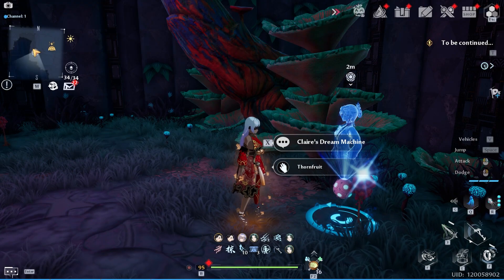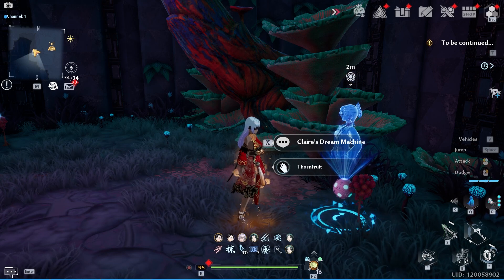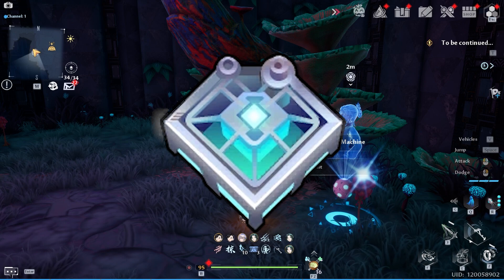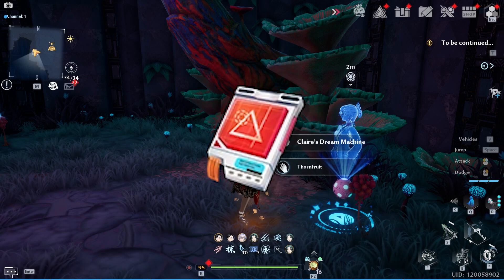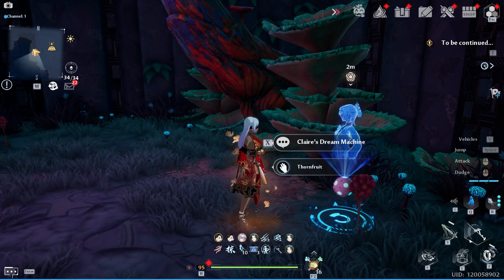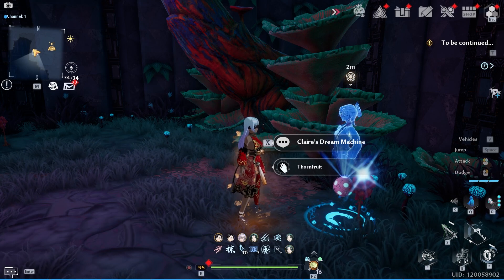Then you want to make sure you do your 3 Claire stream machines for the week, because you can get some pretty nice rewards, like the new Titan materials, red nucleus, or special vouchers, as well as some other materials. You can access these by killing elites, opening up boxes, or even looking for machine parts.